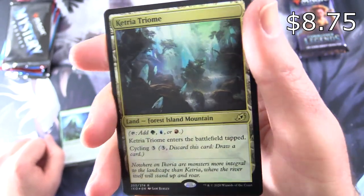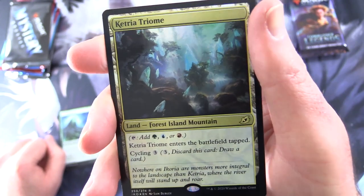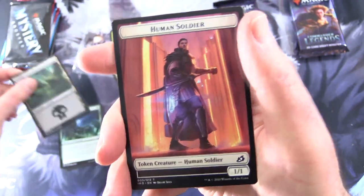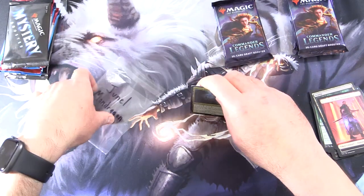Some nice luck this month. It taps for green, blue, or red, enters the battlefield tapped, and cycles for three. Fantastic pulls there. And a Swamp and a Human Soldier. So we're off to the races already for Janelle.